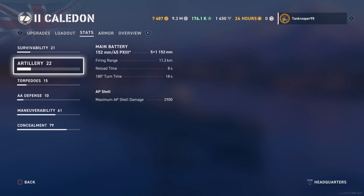Max AP shell damage is 2,900. But remember these are APs, so most of the time they are going to bounce sometimes, especially off of a battleship since you're a Tier 2 ship.